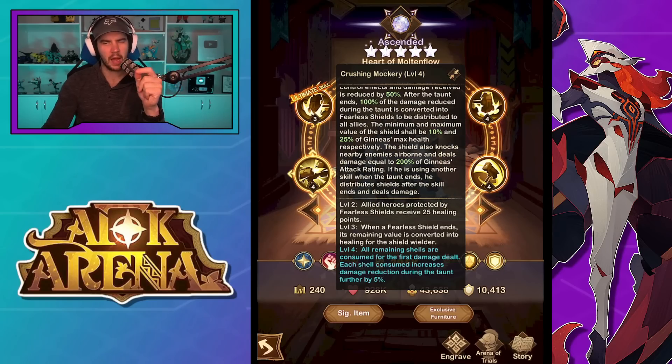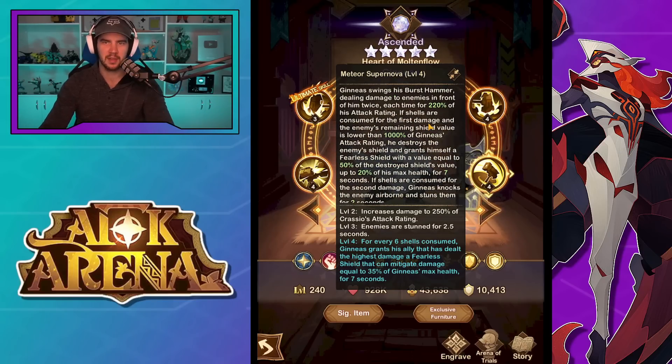The 30 engraving: all remaining shells are consumed for the first damage dealt. I'm not too sure in practice whether he's going to get normally six or three or four shells. But if you've got four, that's an additional 20%, which brings him up to 70% mitigation. If you've got six, it brings him to 80% mitigation. You're getting pretty decent numbers — you still can't get one-shot in campaign, and you've got a shield for mitigation too. It could be super tanky. Like I said, it's just one of those ones you just got to gear him up, slap him in and see how he goes to get a real feel for it.